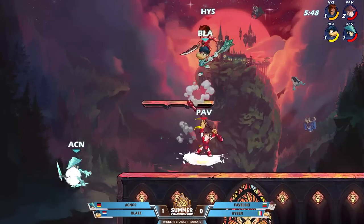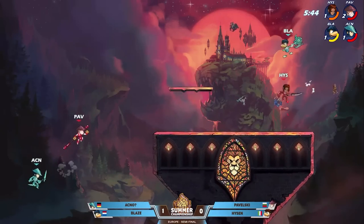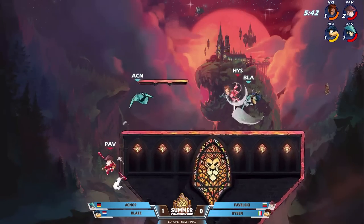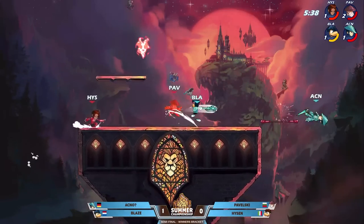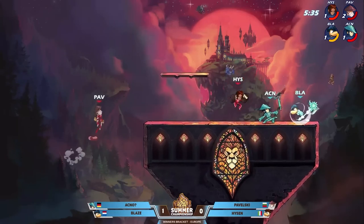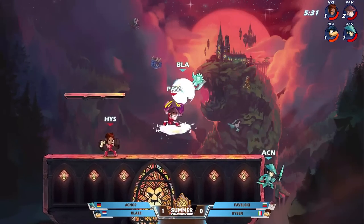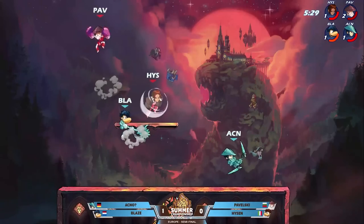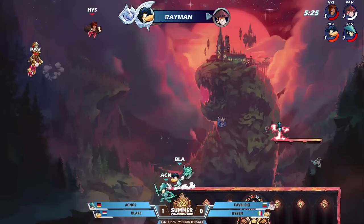Pavelski is likely the target — he's the most damaged between the two red team members, but he's still on that second stock. That's where you get into trouble, right? If you start pressing too hard for the damaged guy and he's playing the move-around game on you, then you're just eating damage while trying to get his stock out. Heisen going to be able to get some good damage out. Now you want to create the 2v1 — Pavelski's going to lose the stock.